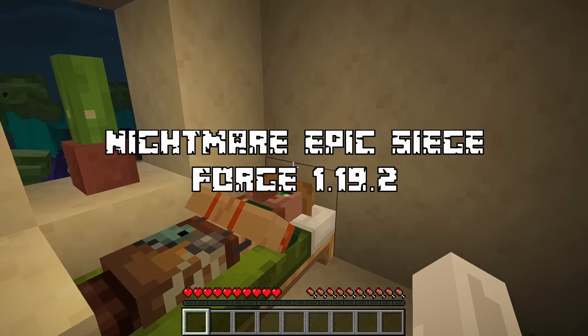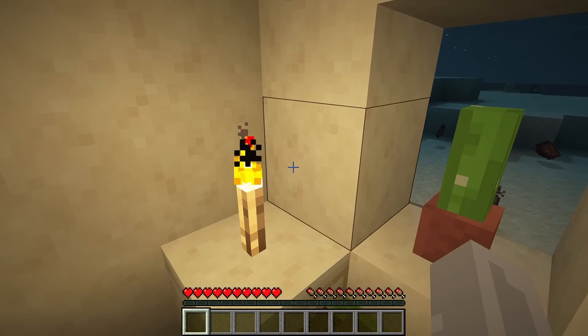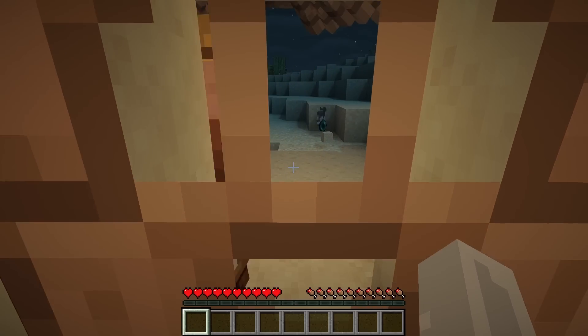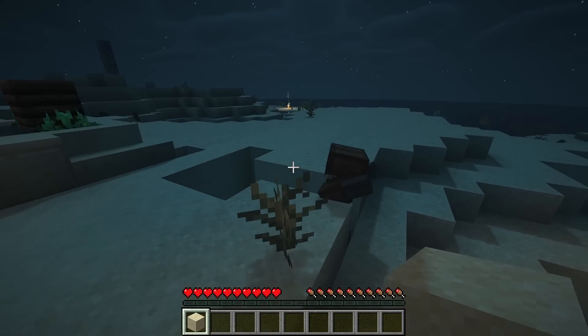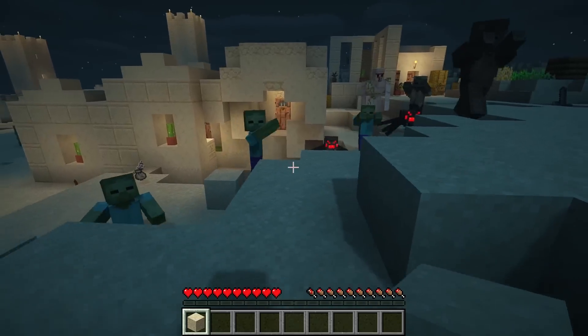The next mod we have is Nightmare Epic Siege. This was quite a famous mod back in 1.12.2, which I also used for another modpack. I won't dive too deep into the description, but the creatures that you'll be fighting will be nightmares to deal with once you got this mod installed. Now that it's out in 1.19, I'm looking forward to seeing some hardcore modpacks being made with this mod.